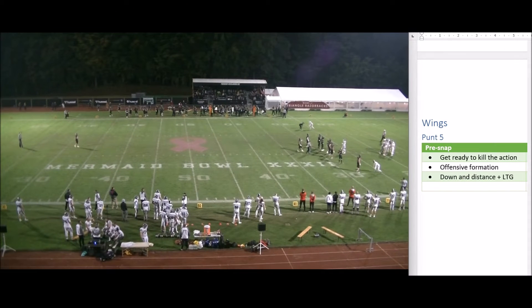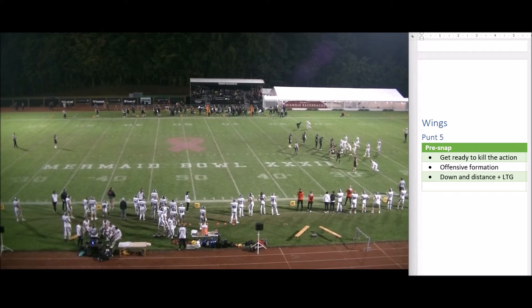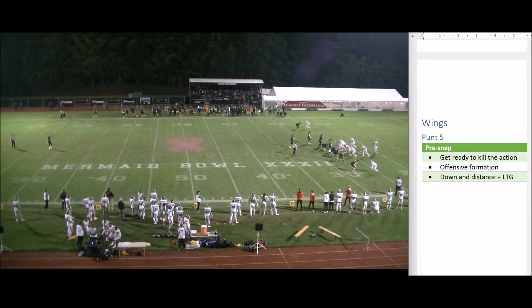On this first play, the first bullet is to get ready to kill the action. Once they line up, we want to make sure we're absolutely ready to kill any false starts, neutral zone infractions, or anything that requires a blow and throw. We also want to be in control of the offensive formation — knowing it's a legal formation, where the ineligible numbers are, and where would-be eligible numbers are lined up in an ineligible position. Finally, we want to know down and distance and where the line to gain is, just in case they run a fake.